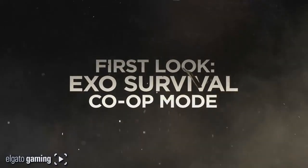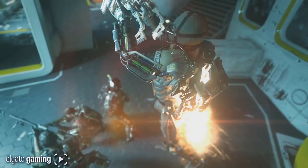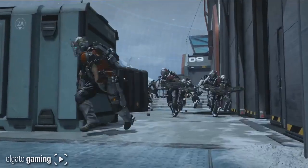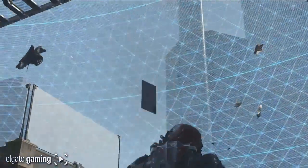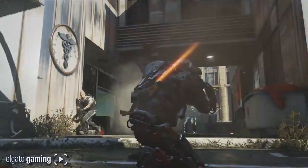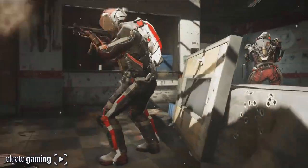I'm gonna let you guys check it out yourself. First look: Exo Survival co-op mode. There's four of you, and it's kind of a back-to-back turtle shell type thing where you guys are grouped up together and you are defending an area. You get to see a lot of new camos, and the weapon caches are back from Modern Warfare 3. This one has an actual nano dome on it, so I don't think you can get out of that area. The dome is on most of it, so you're stuck there.